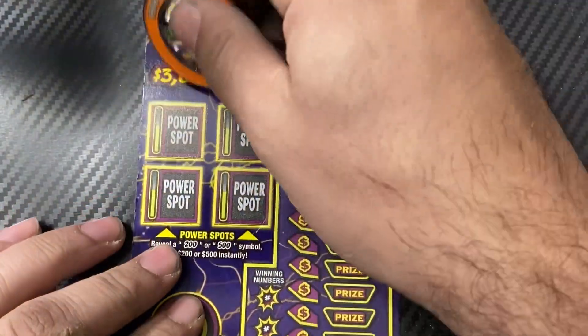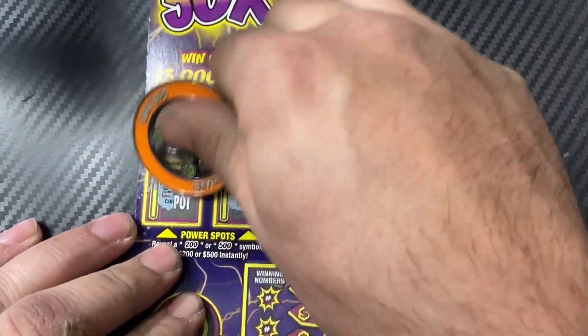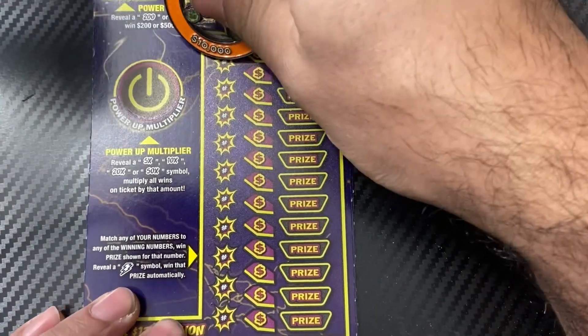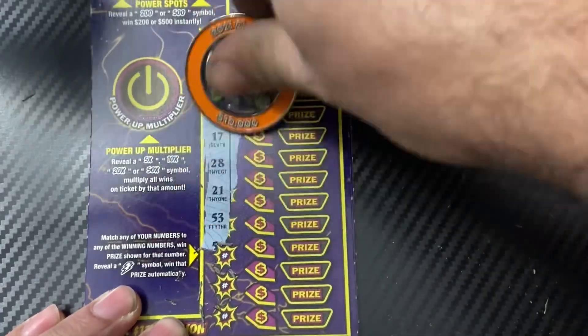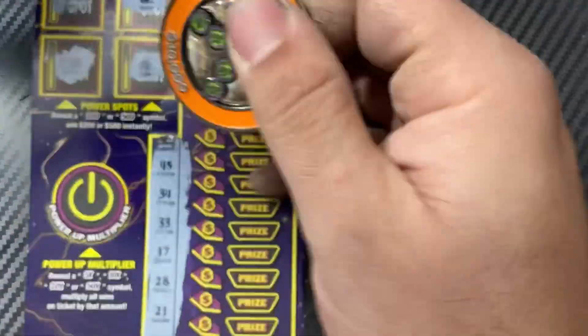Let's check the power spot first — cycle, camp, bank, check, check — no power spot win.